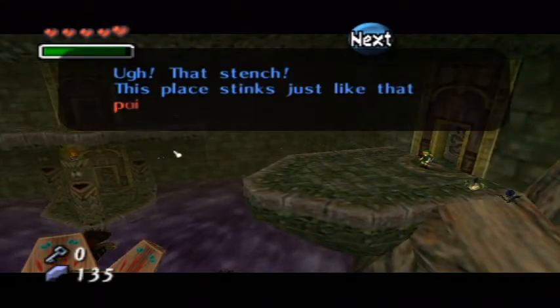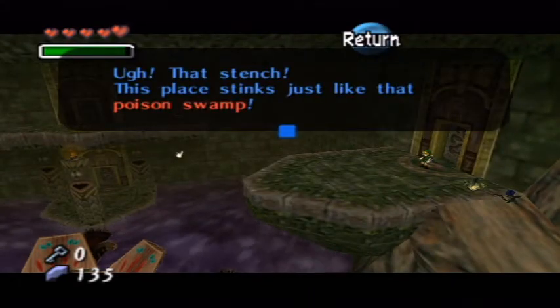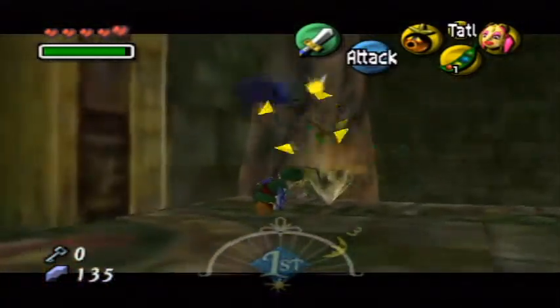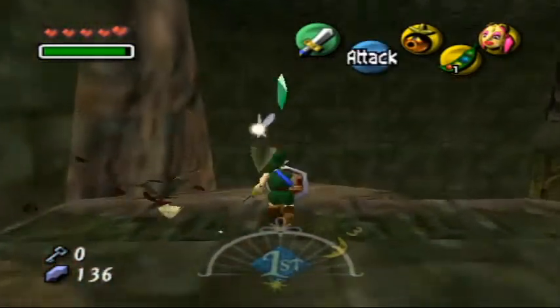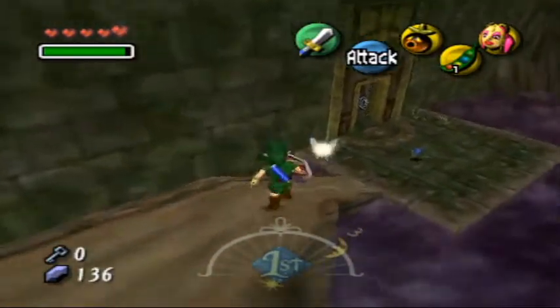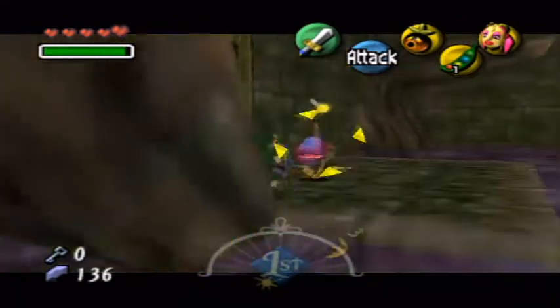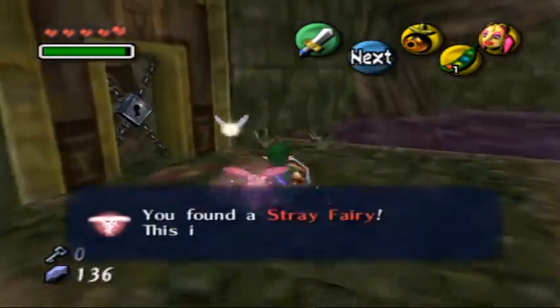Alrighty, let's see here. Ah, that stench! This place stinks just like that poison swamp. That's because it's poison. You couldn't tell by the purple water and the fact that she said 'like the poison swamp,' which kind of implies that it's probably poison.